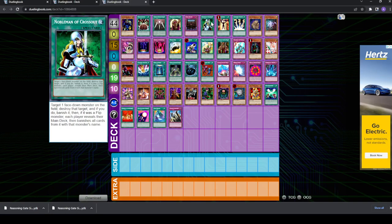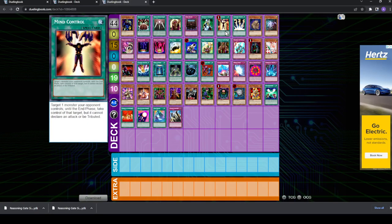I don't like siding two Nobleman because the opponent can be very selective with what they set face down and when, and they might just be playing cards face up like Kaiku and Jaogen. So Nobleman could be dead. Whereas Mind Control is probably going to be live at all points in the game — early, mid, and late. You can steal Chaos Monsters with it and steal flip effects with it. Mind Control, I think, is a really good side deck card for this deck against Chaos.